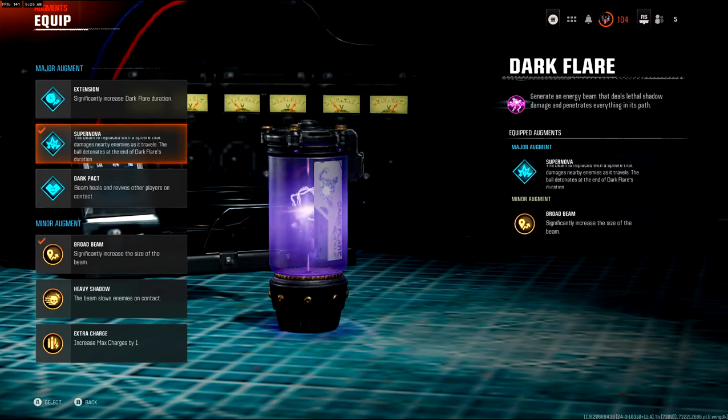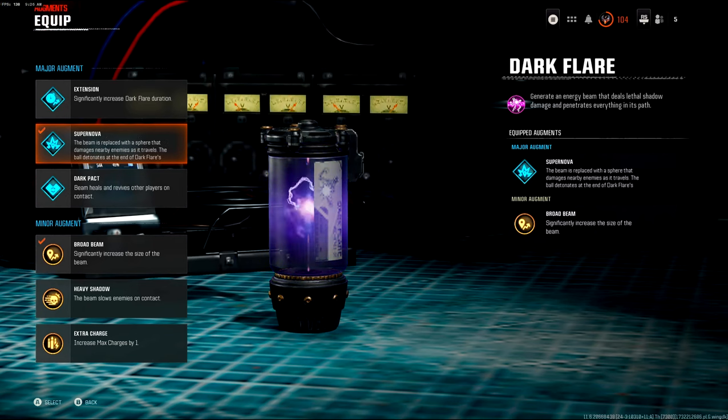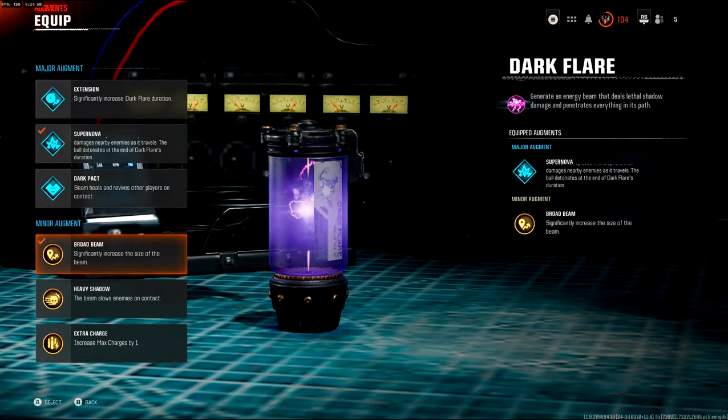We're going to want to use this one, Supernova, and in the minor augment, you're going to have the Bread Beam.